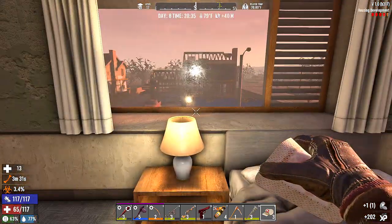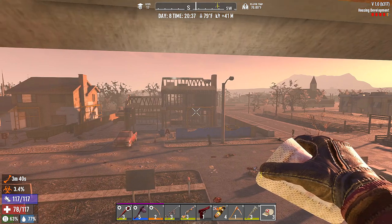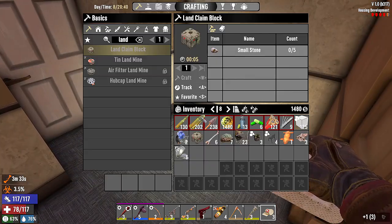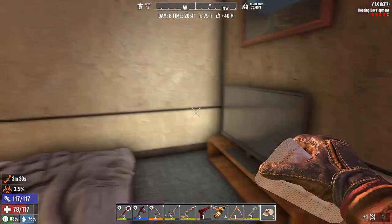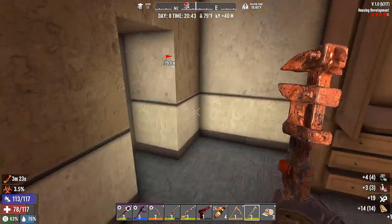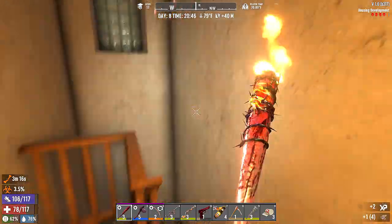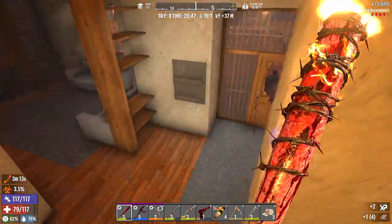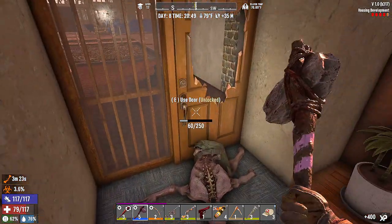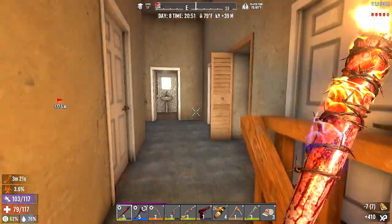Is the burnt forest going to be good for us? We can have two, maybe three, land claim blocks. We can take the TV apart for electrical parts. We can drop a land claim block in here and one at our base — whatever base we decide to stay at — and then we won't have to worry about zombies spawning in our base and our house.